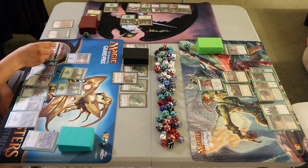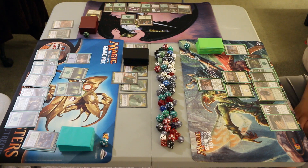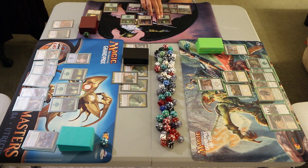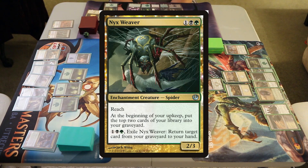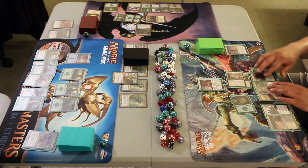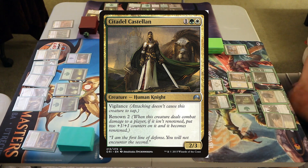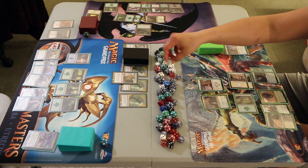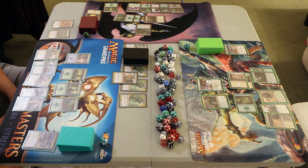Fade and Fury draws a Horizon Chimera. Power and Prophet draws a Forest. Armed and Dangerous draws a Forest. Fade and Fury plays a Forest and holds to cast the Horizon Chimera on the end step of the Hydra's turn. Power and Prophet plays a Forest and taps out to cast the Nyxweaver — a 2/3 Enchantment Spider with Reach. At your upkeep, put the top 2 cards into your graveyard; pay 1 green and black to exile it and return a card from your graveyard to your hand. Armed and Dangerous plays a Forest, taps 3 mana, and casts Citadel Castellan — a 2/3 Human Knight with Vigilance and Renown 2. Anafenza bolsters 1, giving herself a counter. No point attacking due to Impenetrable Hide, so we pass to the Hydra.